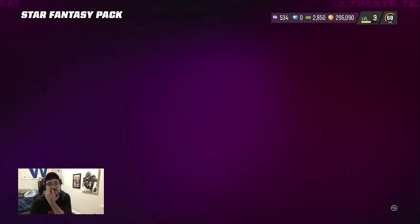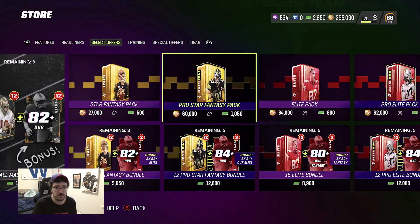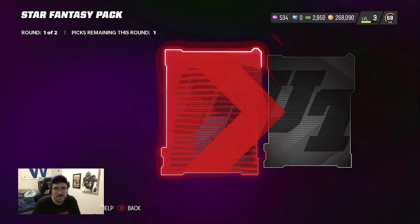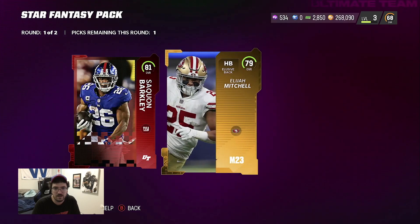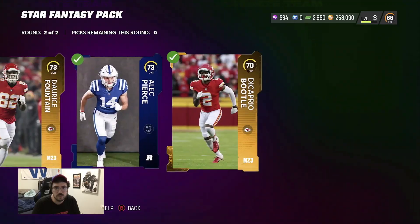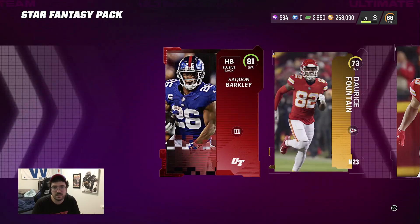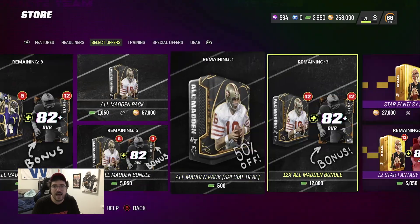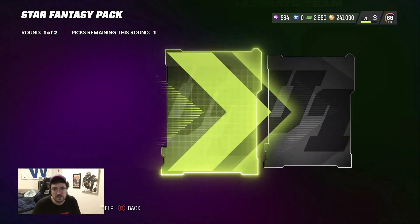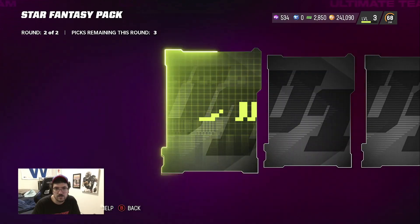Next pack we're doing a full speed round — speed the first round, speed the second. Hopefully we don't skip any crazy animation. 27K speed round time! 81 at Saquon — it won't let me speed past it. Speed round: 73, 73, we need the 75... nope. We'll take the base elite and the high golds. Still not a bad pack, but we've cooled off since we got our 85s. Highest pull after that has been one 82.